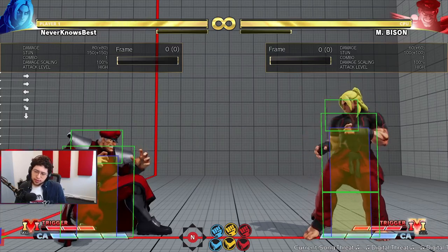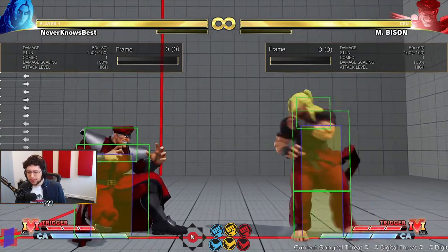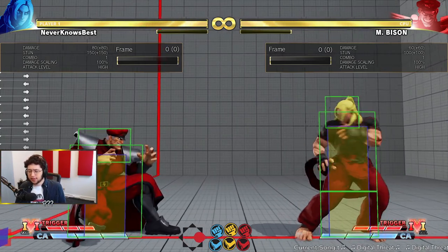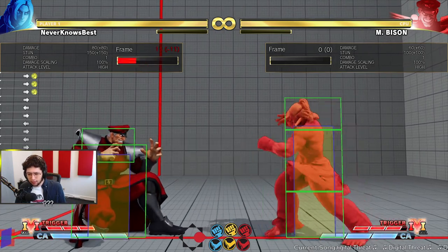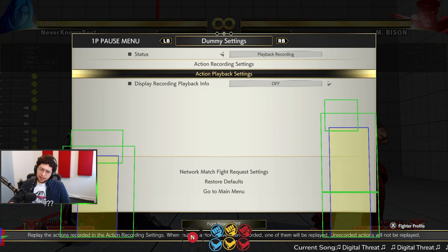You don't really need them to neutral jump — the neutral jump will just help you time stuff, like if you're trying to whiff punish something or counter poke something. Actually, let me clarify this real quick because I've been talking about this all the time.